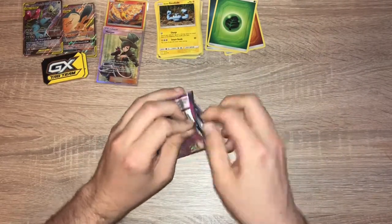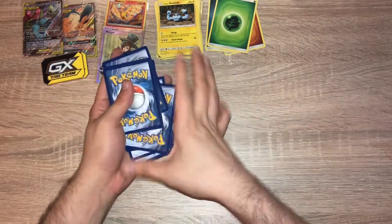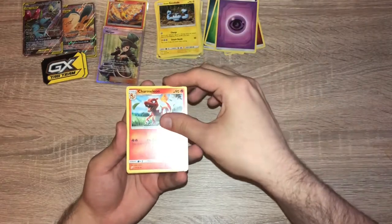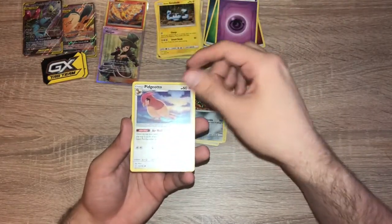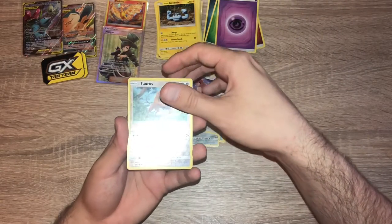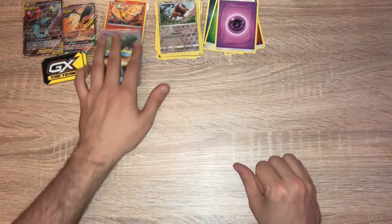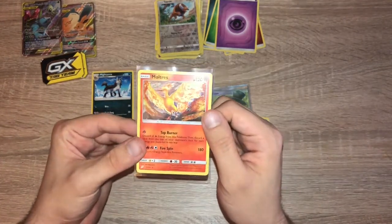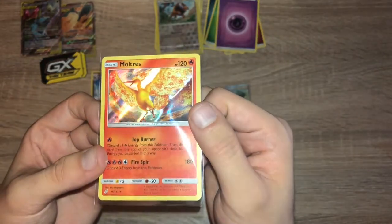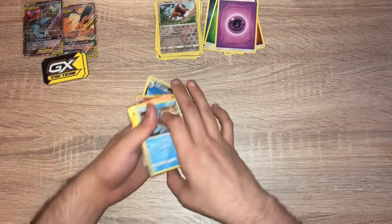And that last pack — Gengar and Mimikyu. This is the best code card because it's from the best pack, which has the best cards in it. We have a Psychic Energy, Charmeleon, Unidentified Fossil, a Farfetch'd, Geodude, Mankey, Pancham, Ferroseed, Pidgeotto, Reverse Holo Tauros, and the sickest card you'll ever see — a Naganadel Lapras, apparently. So here's the pulls for Team Up — pretty good pulls. The full art trainer card is a really great pull. It's a shame about the centering, but it's good for the collection.